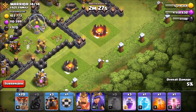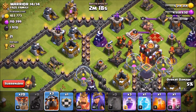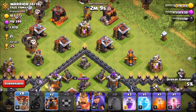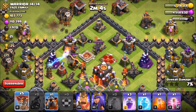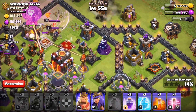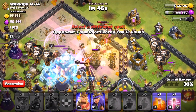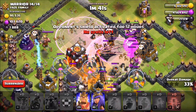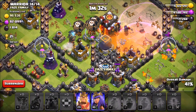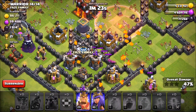Air sweeper is facing that way. Let's throw in our max hound right here — loons, loons, loons, other hound, loons, hound, loons. Let's get a rage working in here and throw down that freeze. Did we get a good freeze? I think we did! Look at those balloons — they are amazingly strong. We might be in a little trouble with this last inferno tower, but the balloons get there. Still got a hound working — very nice. We're clearing out quite a bit of stuff.